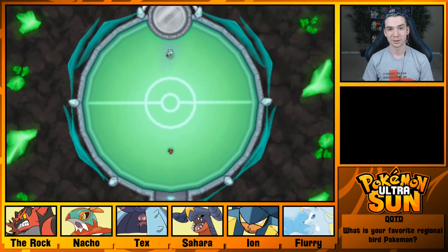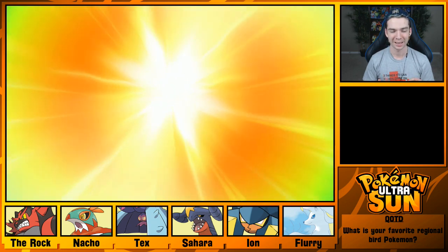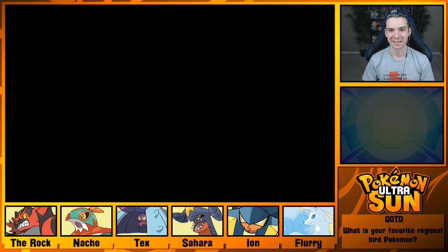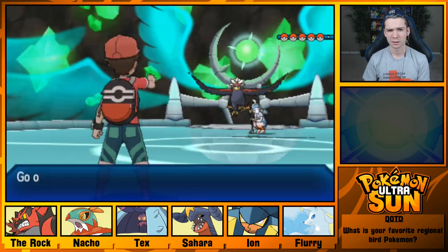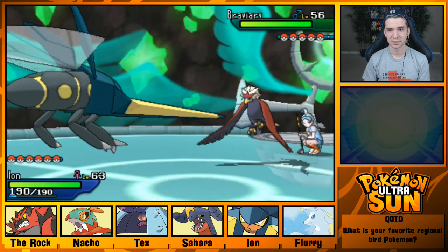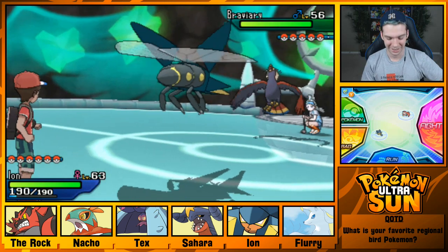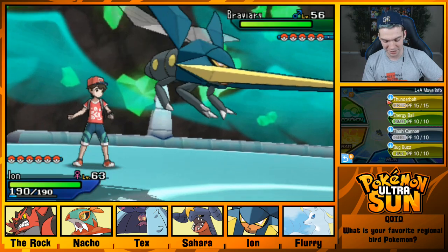One thing I wanted to point out — speaking of flying-type teams — Lance is the Dragon Master, but his team is more like he's a flying-type specialist than a Dragon Master, because his entire team, at least in Silver... Oh, Braviary! Did she have one of those before? Braviary is super slow, but so is Vikavolt, so we may not actually outspeed this thing. It looks so tiny because of the camera angle with giant Vikavolt. Lance's team in Silver is entirely flying-type, but only half his team is Dragon-type.